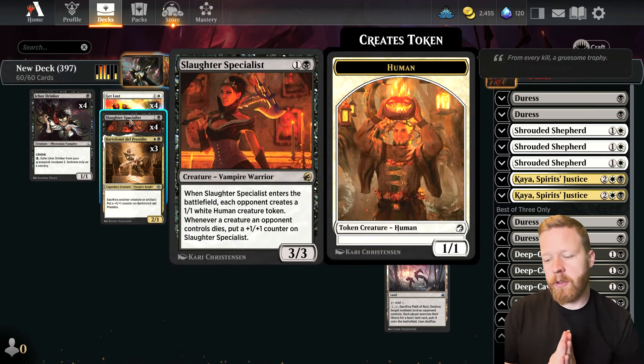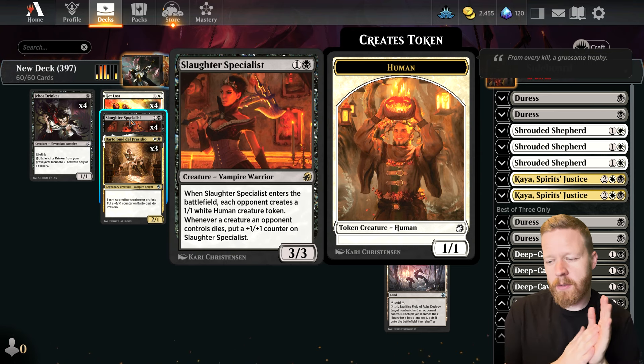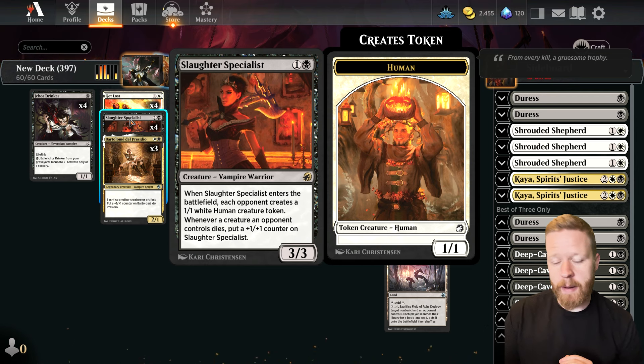We're trying out Slaughter Specialist — a card I've always liked but it just never seems that great. 2-mana 3-3 where you give your opponent a 1-1 token, and then whenever a creature an opponent controls dies, you put a plus 1 counter on this thing. In certain matchups I think it could be really good if they end up just chump blocking with the 1-1 you give them. This 2-drop is a 3-3 for 2 to start with and then it can keep growing.